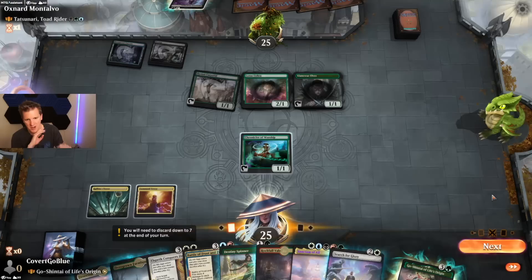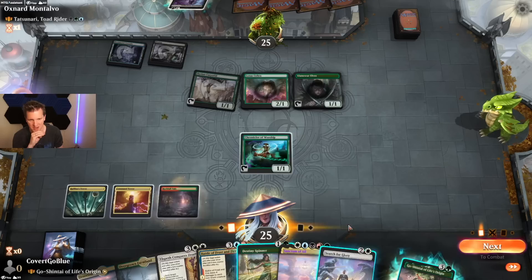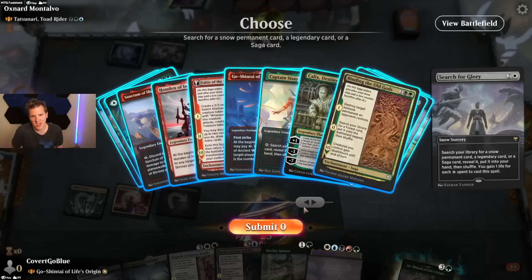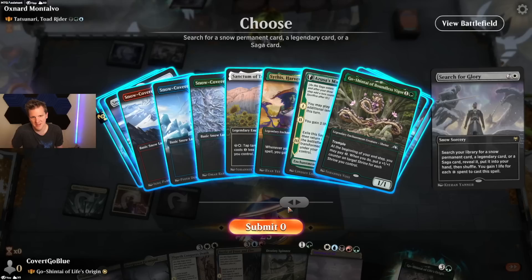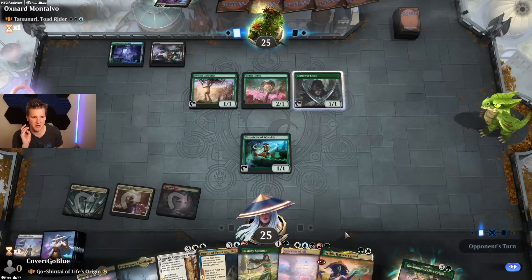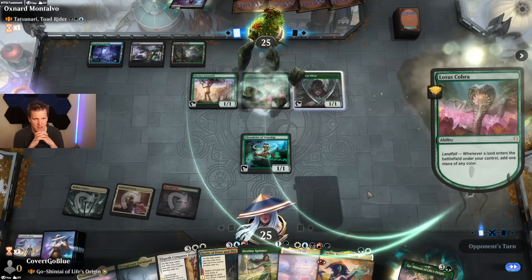What's really good against Tatsunari Toad Rider? Calyx kind of does a little bit of everything. I'm going to grab Sithis — a little bit of card advantage in a few turns. It also looks really unthreatening to the opponent and doesn't give any indication that we have a sweeper. They got their land for the Cobra — probably a good turn coming. Let's hope it doesn't also include Heroic Intervention.